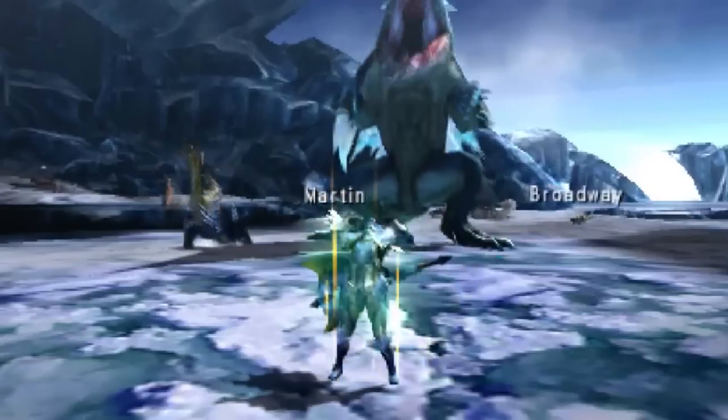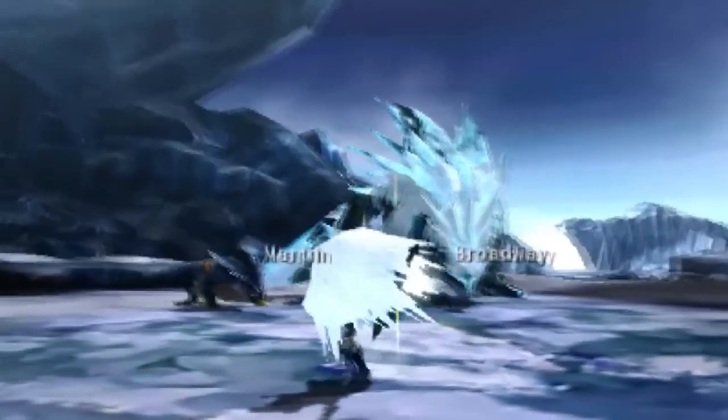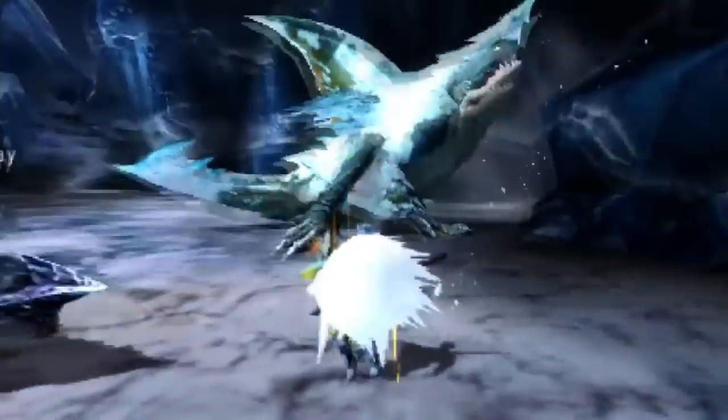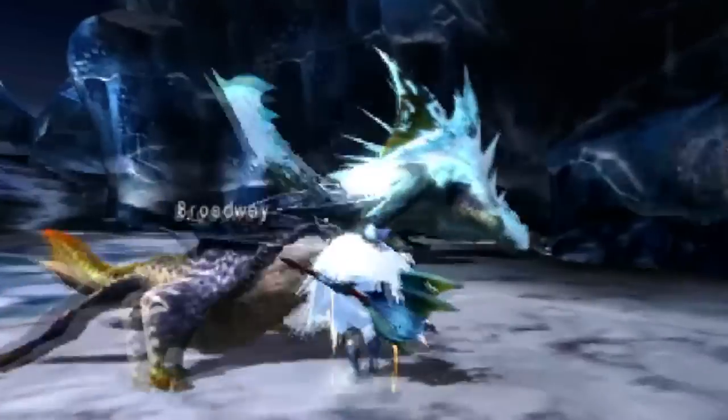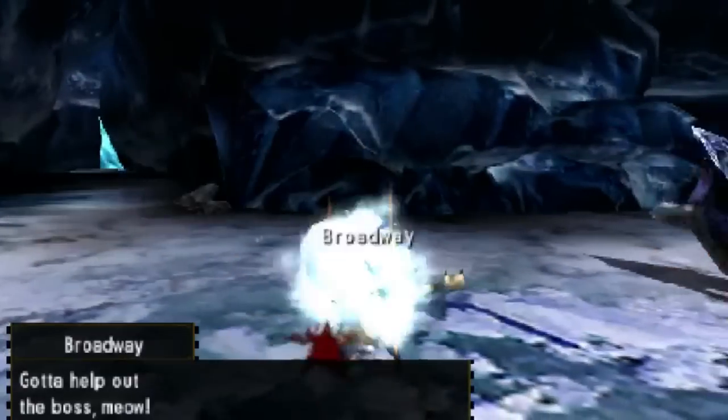Another ranged attack: the monster will spit out globs of snow. Getting hit by one of these will inflict you with the snowman debuff, which keeps you from doing anything apart from rolling and running. This debuff can be cleared with a cleanser or by waiting it out, but the easiest way to do it is to get hit by one of your allies, either a cat or another player. This debuff will also clear if you get hit by an enemy, but that's not exactly ideal.